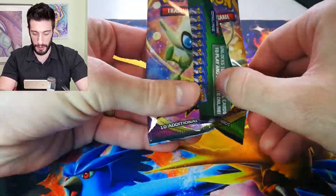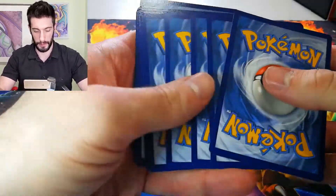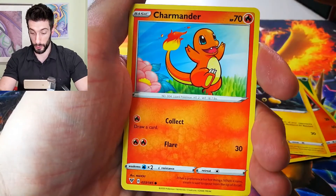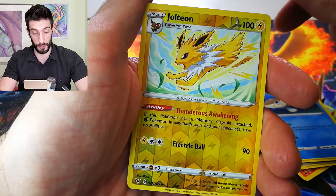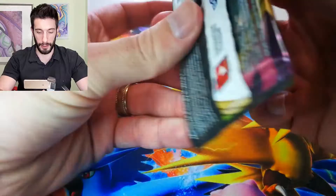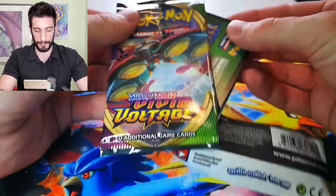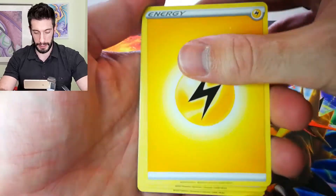Nice little reveal there. Leaf Energy — I should start guessing what kind of energy. Now if this was a set with a Charizard... Reverse Holo. Jolteon! I always like that when you have the rookie Pokemon and then the evolution of it — it kind of preemptively makes you think you're going to get the full evolution. It's honestly super cool when you actually come across that and you're just like, 'Oh my god!' Electric Energy.